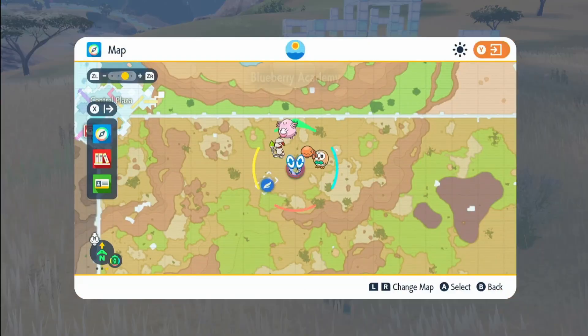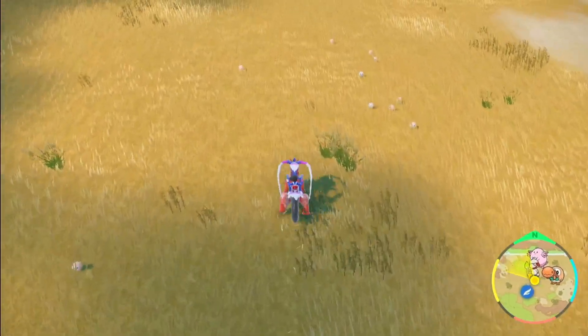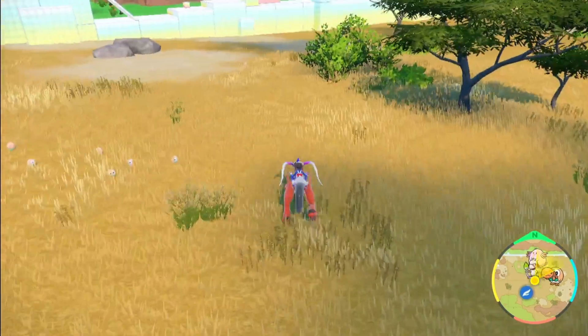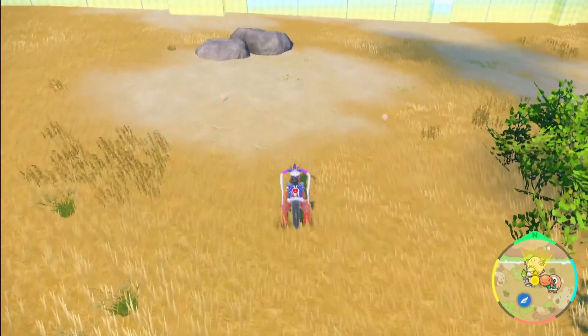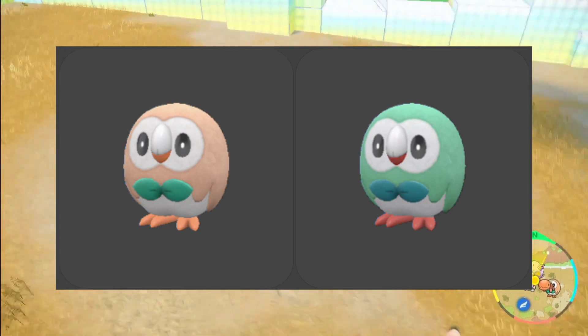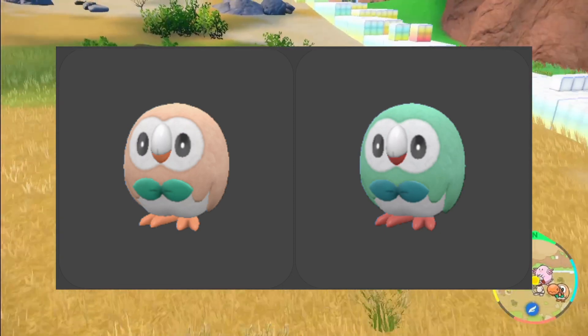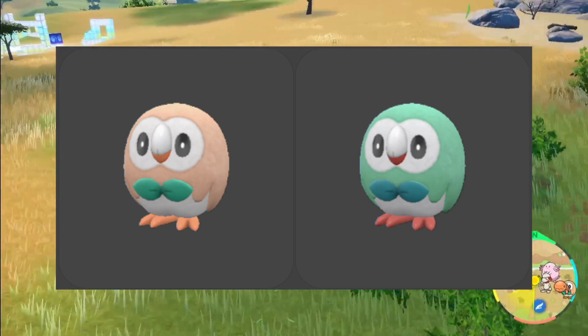On the map we're going to be staying around this general location. Just looking... wow, loads straight away! There are going to be loads that appear. It's a very easy spot because the shiny changes colour completely. The actual body, instead of that brownish colour, will turn completely green and you'll know as soon as you see it.